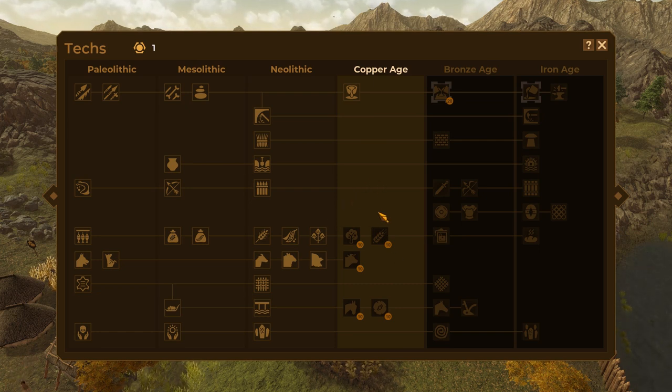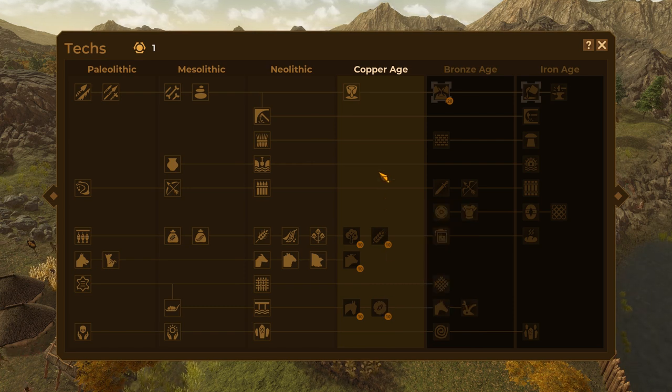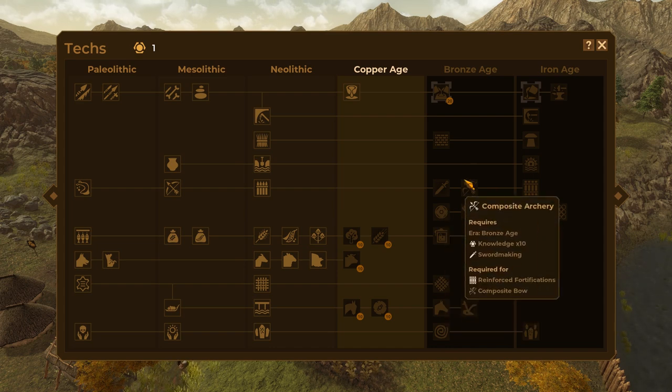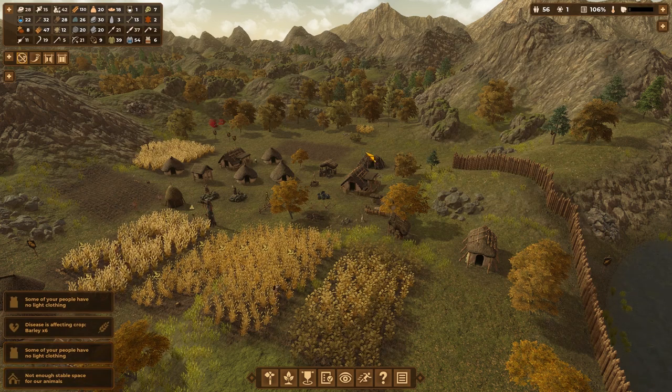There's not that much to do in the copper age, just a few things to pick off. Most notably, the wheel. I'm very excited about finally learning how the wheel works — I'm pretty sure I could have figured it out way back here, but I guess I'm not a paleolithic man. Bronze age: there's a lot to do there. I'm seeing a lot of combat coming up — armor, swords, bows.